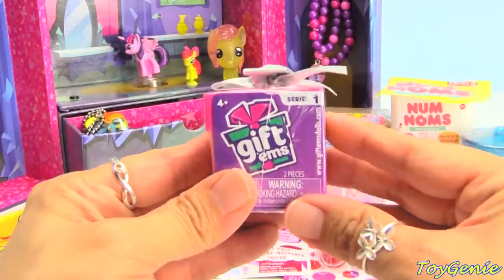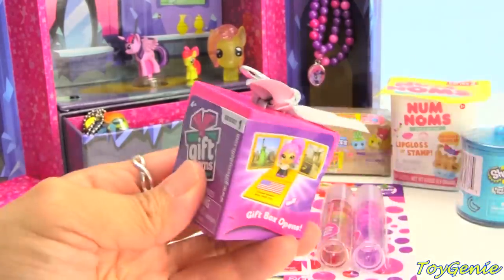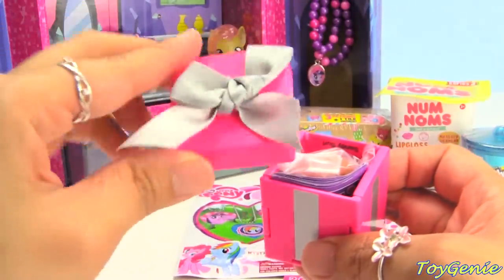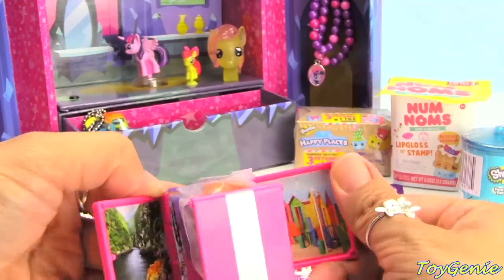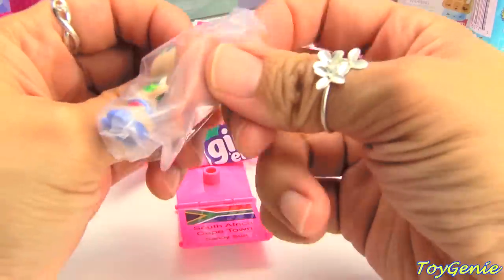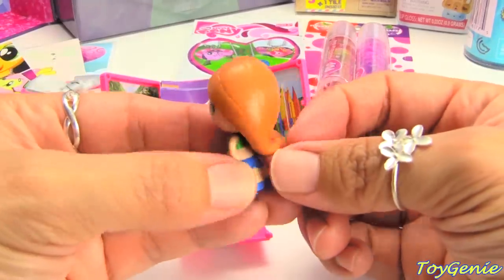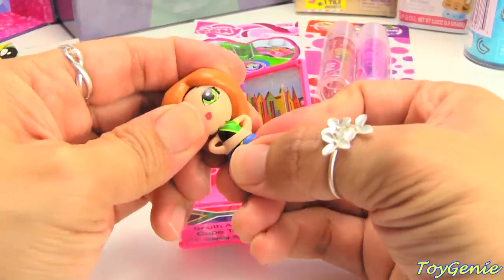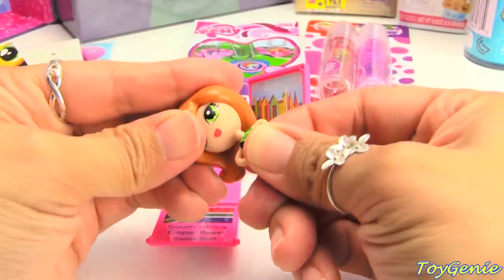Let's check out this one next. This is a Giftums. It's a present box or a gift box. And inside, there is a little character from different countries. Isn't this adorable with a cute little bow on top? Let's open this up. Here's the little doll. Super awesome. Her hair is removable so you can exchange her with different characters. And so is the rest of her body. Super duper cute.